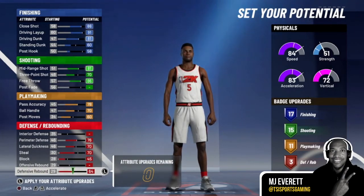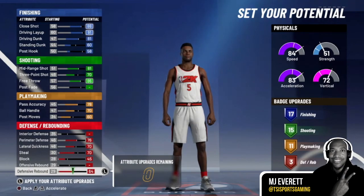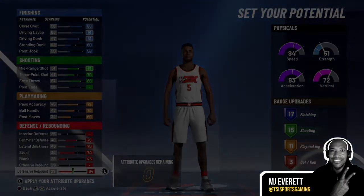That's where we stand with attributes and setting my potential. Once you have all your potential allocated, it dictates how many badge upgrades you're allowed to get. We'll stop this video here and jump into the next one, where I'll talk about badge upgrades. I want to keep these videos short and sweet, so tune into my next video. See you there.